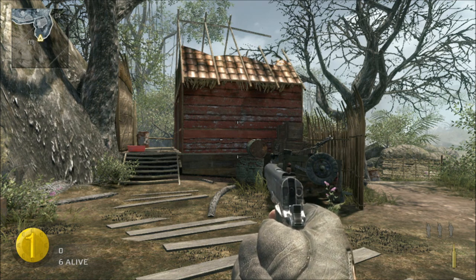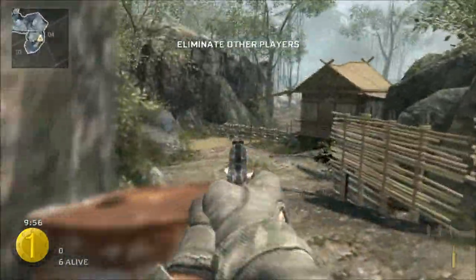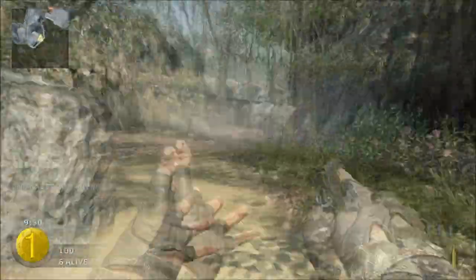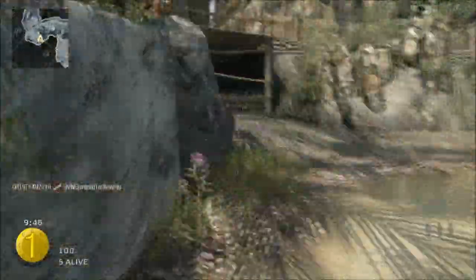We're going to start off here back in this corner. Your starting spawn is really going to dictate a lot of your strategy on this map. Because I started in kind of a main path here, I need to get to a place where my back can be a little bit covered by the wall.